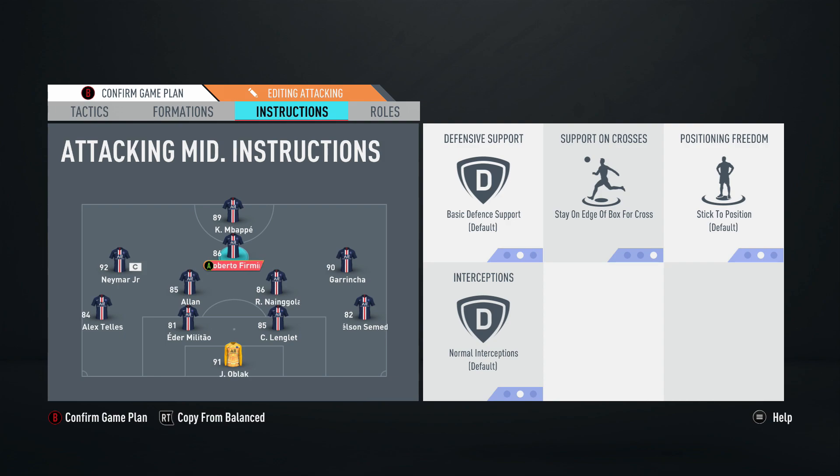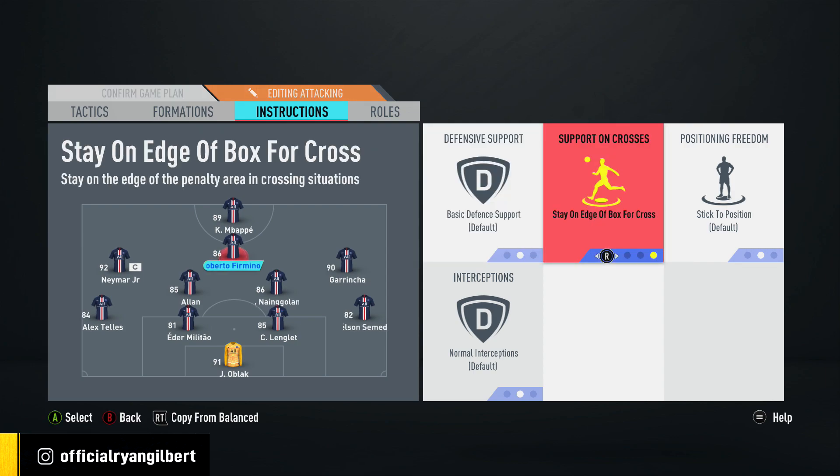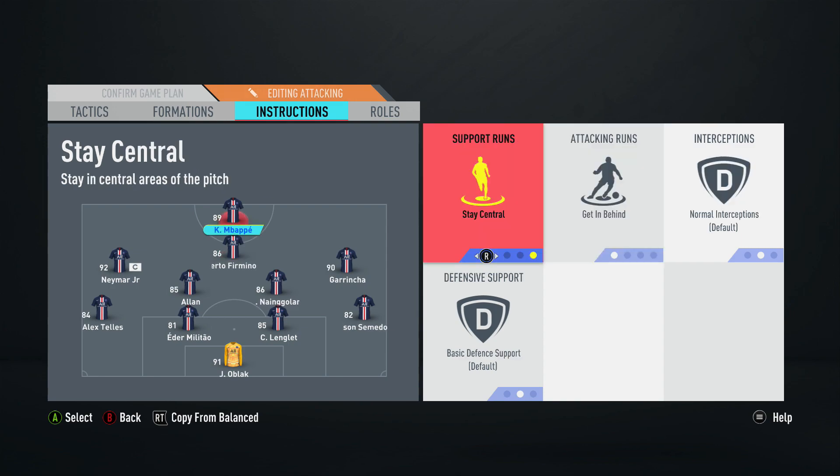The CAM is a very important player since the two central players naturally score a lot of goals. For the CAM, I left defensive support on basic, support on crosses, and set him to stay on the edge of the box. We've already got several players in the box, so I don't want it too cluttered. Having the CAM patrol the edge of the box lets him look for finesse shots in the corners.